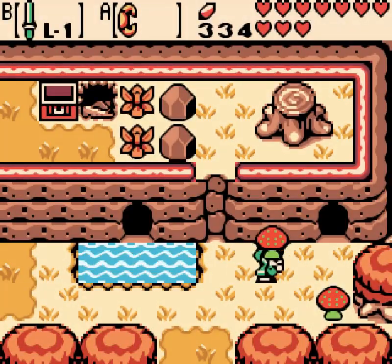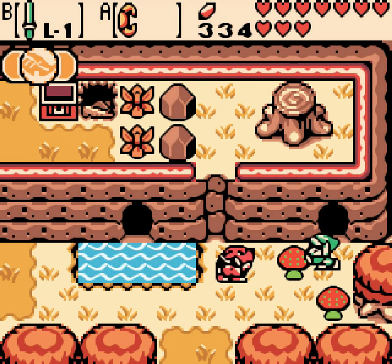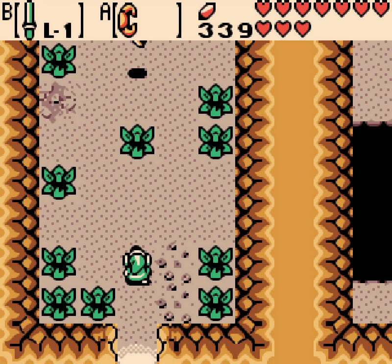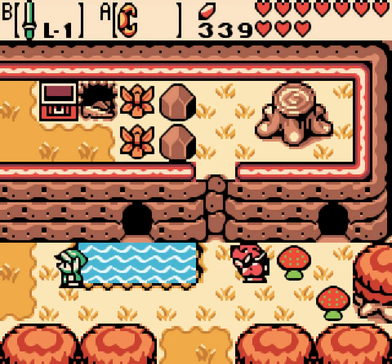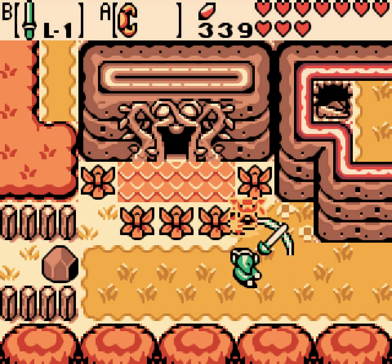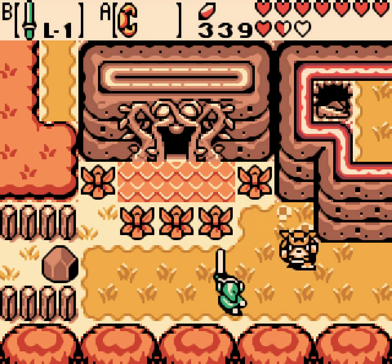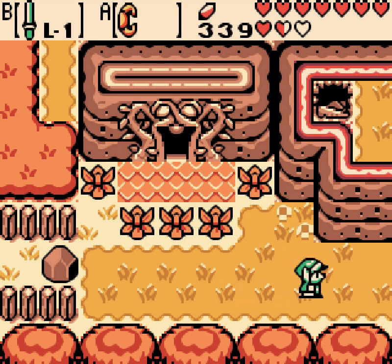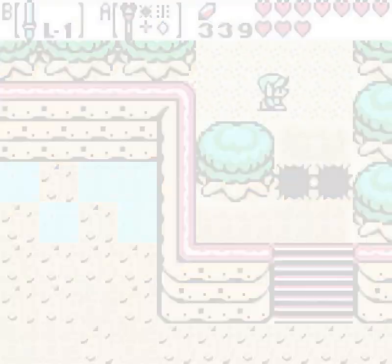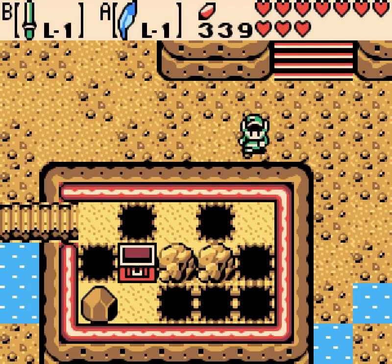And the next one, that Octorok, it needed to be Spring in order to get. Can't get there yet. This next one is in front of the second dungeon — and in Fall, there's a Golden Moblin. He's trying to run away. And that's the only two we can get right now. The last two we're going to be getting as we go through the next two dungeons.